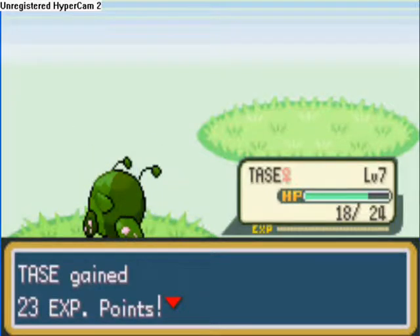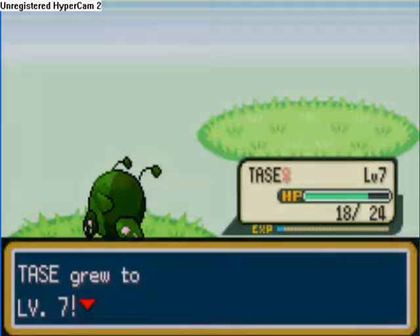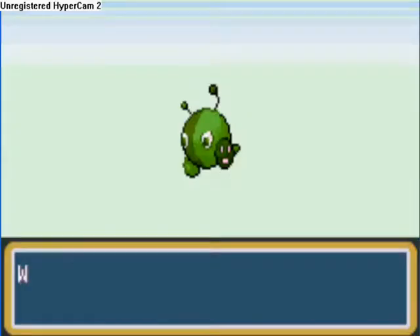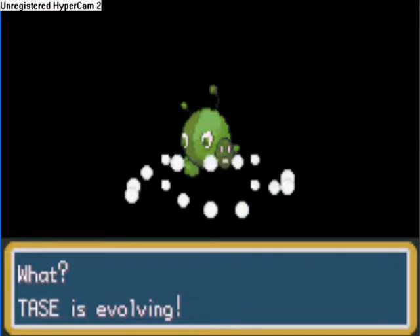You'll see it now, and also I had Ruby and I can compare it to that. When he levels up, the little purple thing is coming up. That was in Ruby and it's kind of based on Ruby — the graphics. Here it is evolving, by the way.